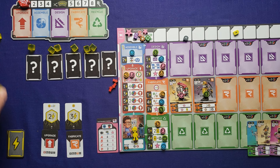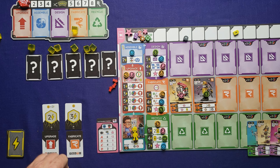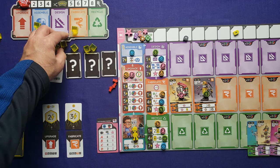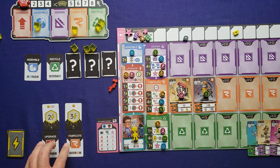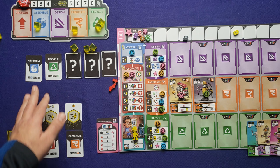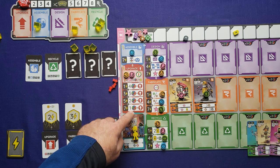The AI is going to activate some turns. Flip over the first two cards of the AI's turn — for example, assemble and recycle. Take the power cubes above those actions and place them in those areas as additional power. The only actions for the turn are the ones you choose and the ones the AI chooses. The actions activate in order as shown: upgrade, assemble, design, fabricate, and recycle.